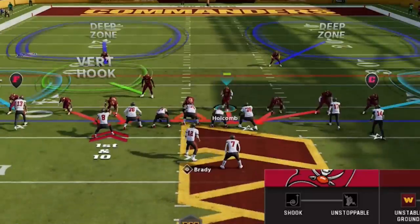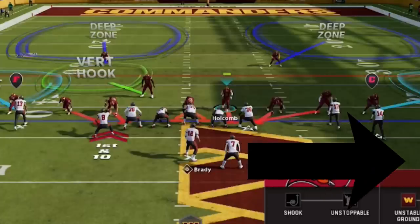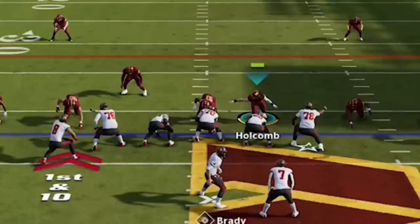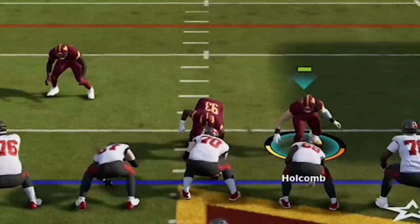The next step is blitzing a linebacker and hovering over the guard. You need to choose which linebacker to blitz based on the offensive formation. There are three receivers on the right side of the field — the larger side — so I want to cover that side. I'll choose Holcomb and drop him over the running back, pulling back into the area with more receivers after the snap. If expecting a run, I'd choose the other linebacker to stack the inside gap.